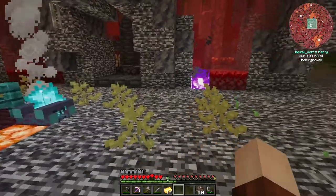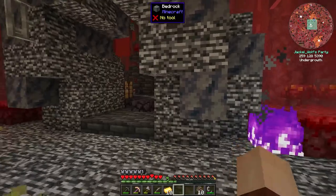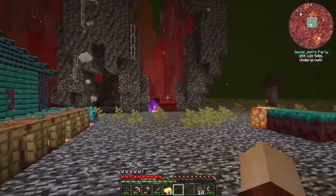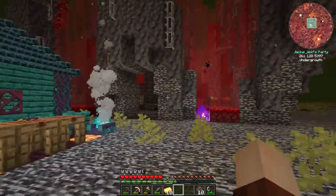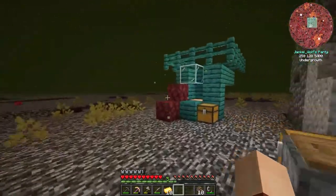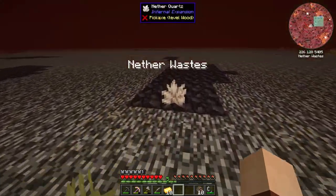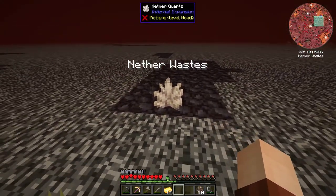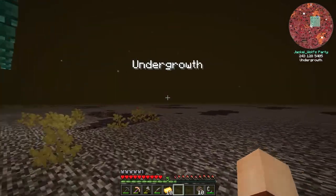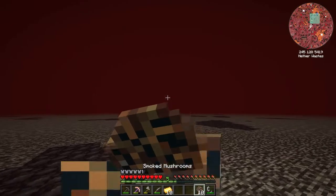There are two ways to get rose quartz shards. We can go down into the Nether and find a nether geode, but that's probably super dangerous. The easier way is to explore what I'm going to call the 'over-nether' — we can find a lot of resources up here. For example there's quartz growing over here. We're going to find rose quartz just kind of growing in our world, so it might be a bit of a hike but let's head down this way and see what we can find.